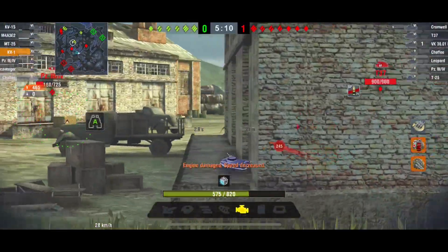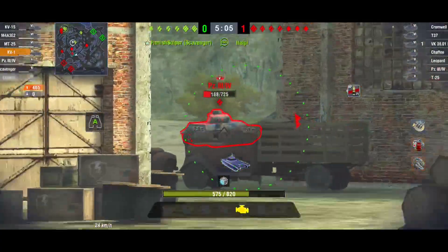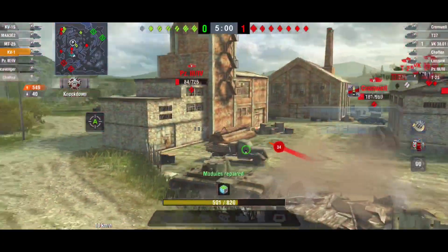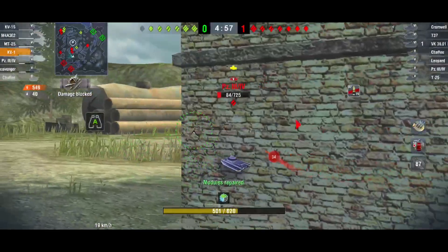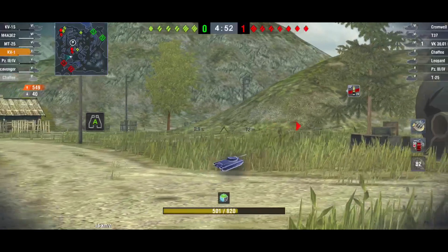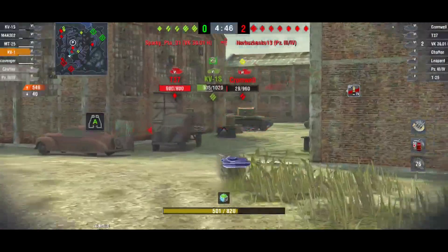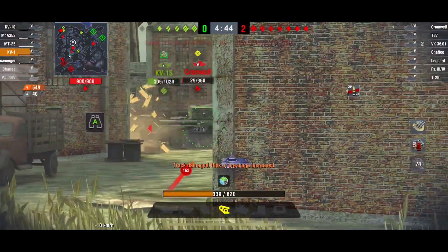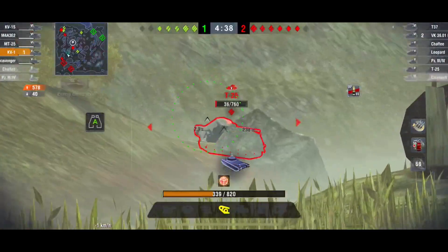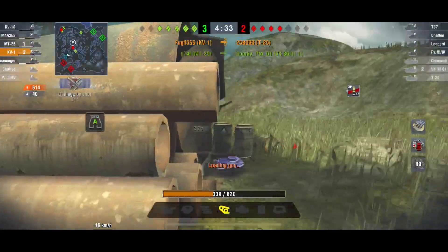I've only done 400-something damage and the Cromwell's in trouble. I've now got a Leo on my backside — I'm not too concerned, he's not the biggest threat. What he's getting is minor hit points. I want the Panzer 3/4 and the Cromwell — they are my biggest threats, especially the Cromwell. Because I've got a fast reload time I can afford to do certain things. Take out the Cromwell, now I need the Panzer 3/4, and there's a tank over there well within my penetration and damage range.